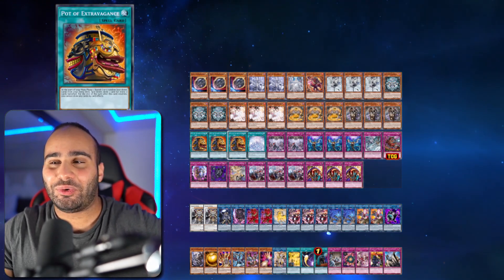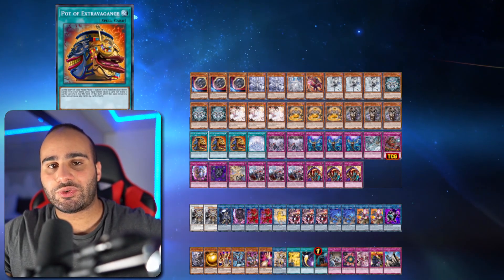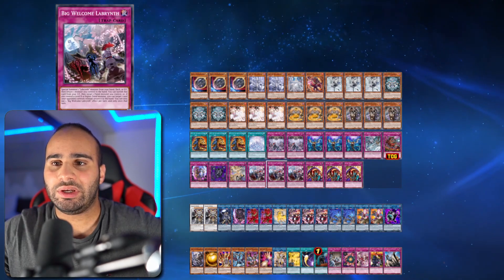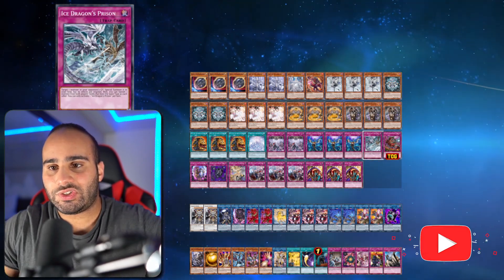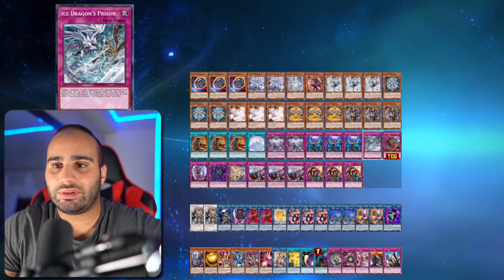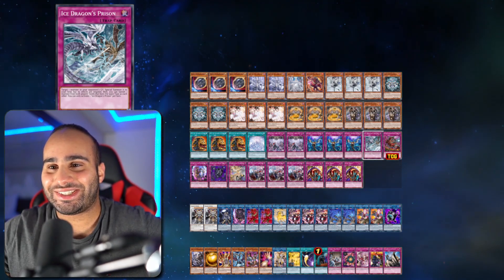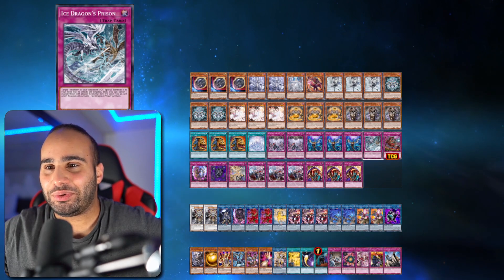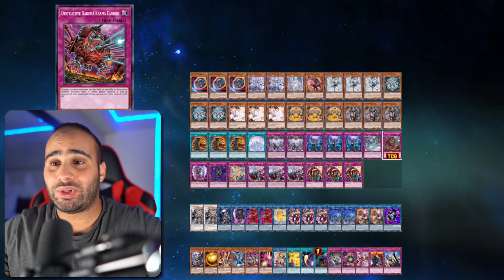Extravagance getting you two cards is better than Prosperity only getting you one high-quality card, especially in the furniture build because you're always discarding — this card lets you get your money back. Two Welcome Labyrinth: the original one isn't as great as Big Welcome. Big Welcome triggers Lovely, has a nasty graveyard effect — it's honestly just insane. One Ice Dragon's Prison — this card is extremely good against Unchained and a lot of decks. One Karma Cannon — this card is insane against almost everyone and is your searchable how to get to Expirly Noir.